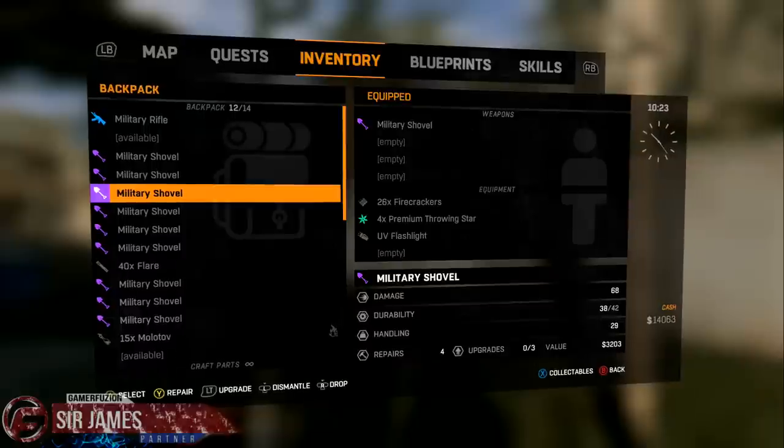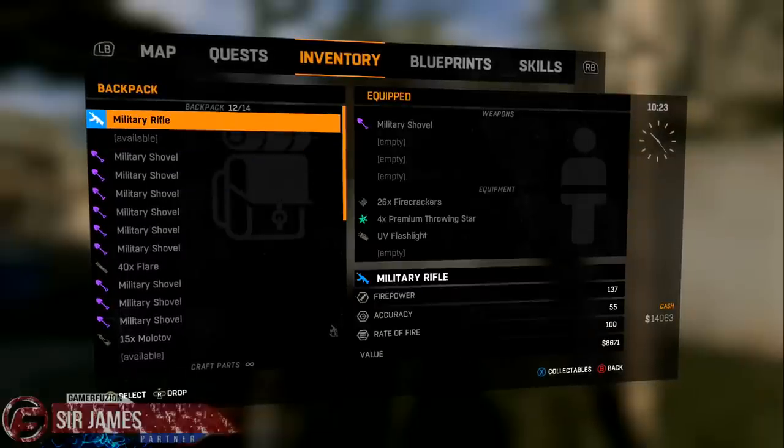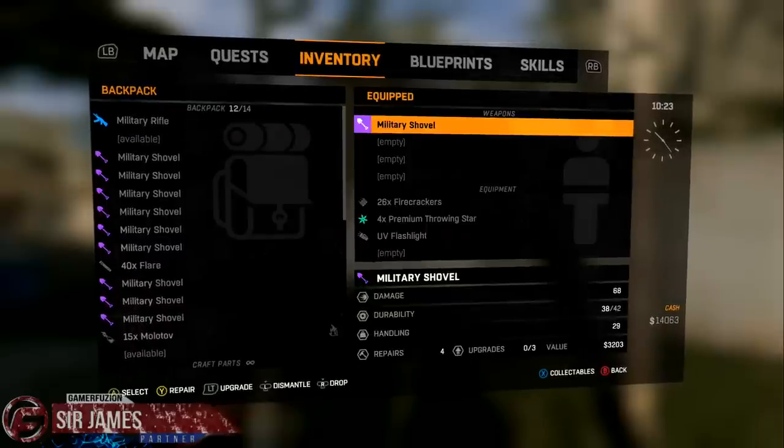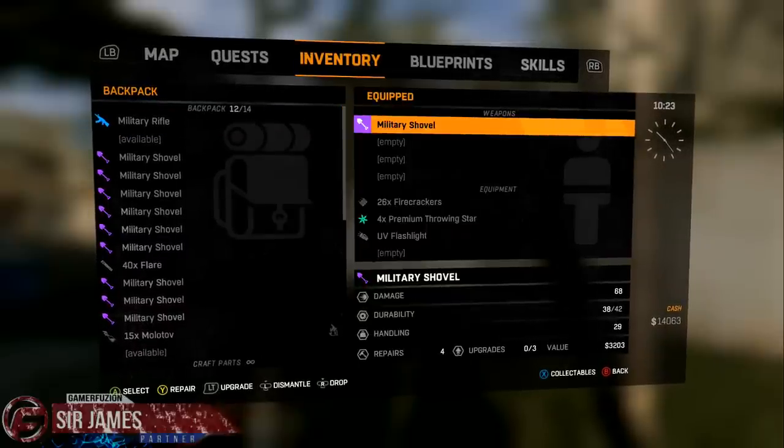This process does not work on guns, so do keep that in mind. Right now I have a military shovel equipped that is worth around 300 something dollars at the shop. Do keep in mind that the Excalibur sword will not work because you won't be able to pick it up again.